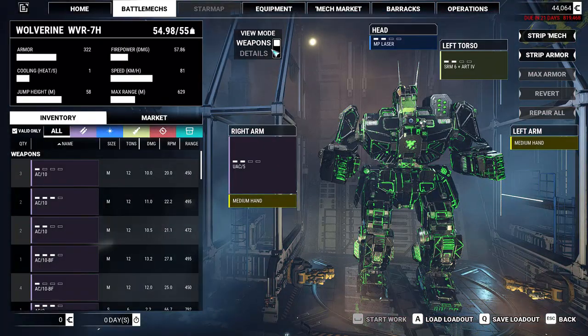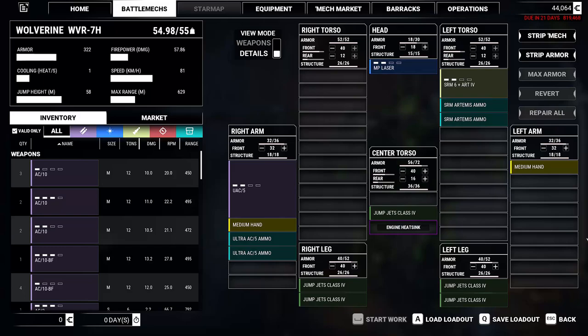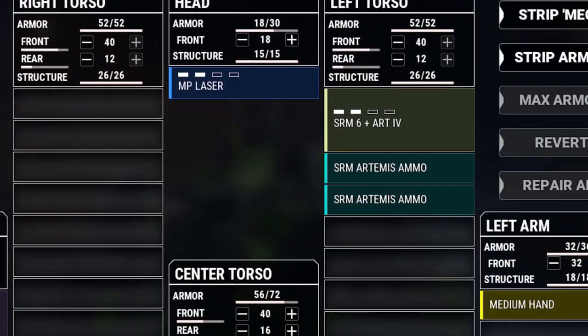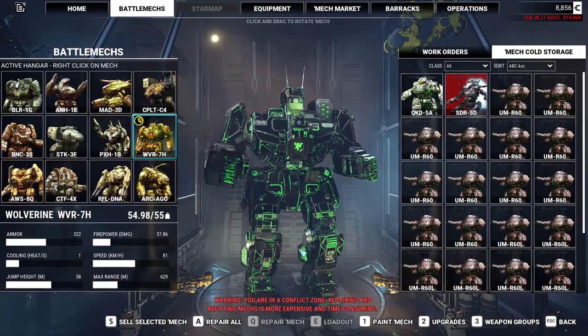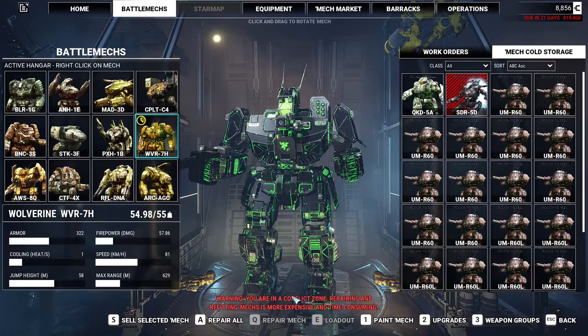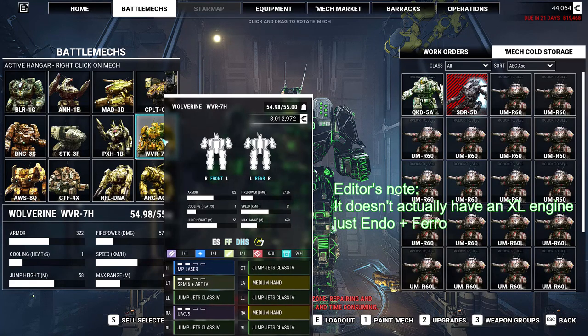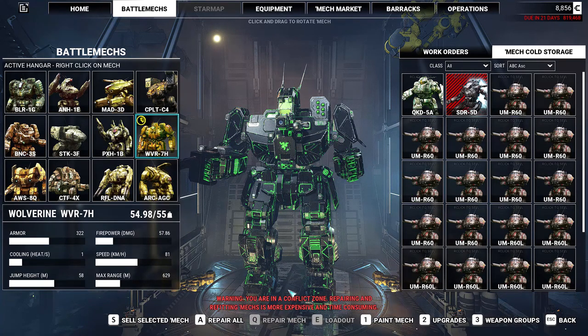Now, as for the mech itself, it has some pretty cool stuff. It has a UAC-5, a medium pulse laser, and an SRM-6 attached to an Artemis firing system. If you have some mods, like Yet Another Mech Lab, it also comes with an XL engine, some ferrofibrous, double heatsinks, and a bunch of other cool stuff. It also has this funky paint job as well.